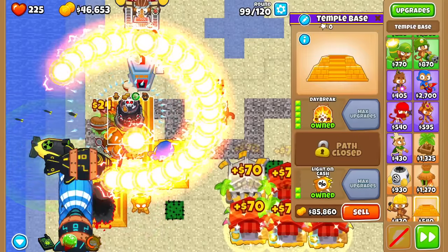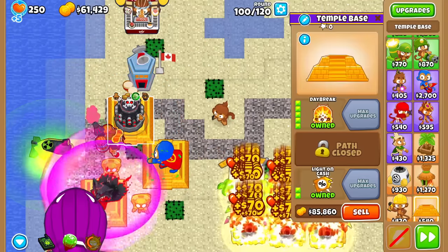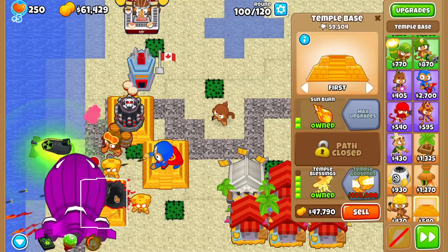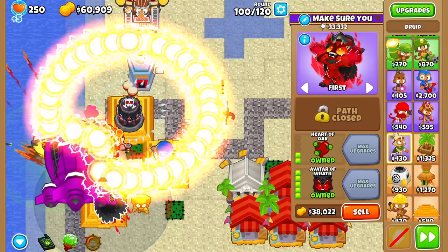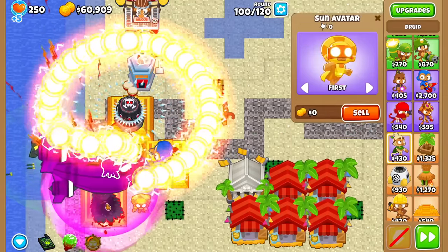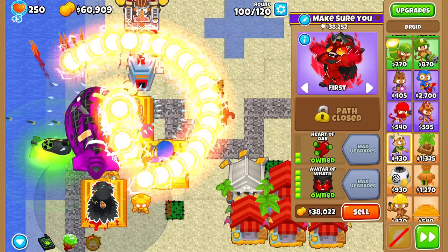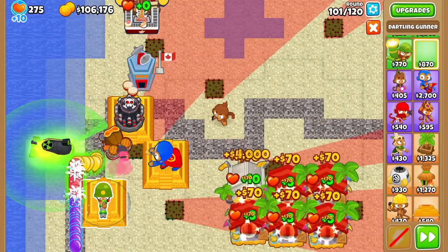I kinda feel like this 90-100k upgrade isn't quite worth the price — I thought it would do a lot more. It looks like the Sun God towers still aren't spawning, which is really weird. We definitely have 40-50k of magic right now, but it ain't working. I'll do a military real quick — actually we might not need it since it beats Round 100 nicely. Cool.